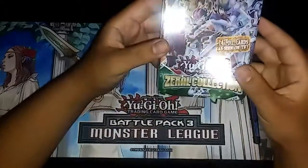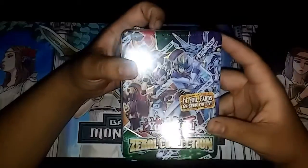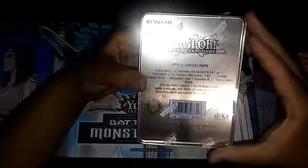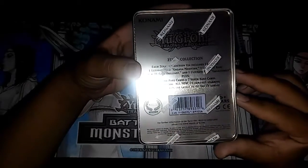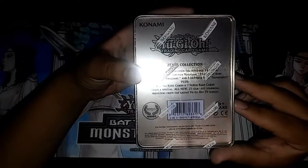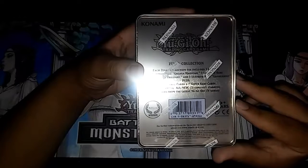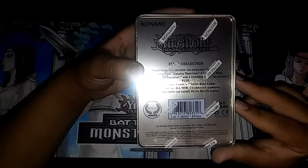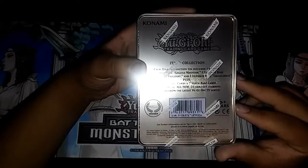I'm here to do a quick video on the Zexo collection tin. As you can see, this one has a 14 photo card that's seen on TV, and this item is not that hot, but since I got a good deal on it, might as well. It says right here that each tin comes with one Ultimate Rare Gagaga Magician, one Ultimate Rare No. 20 Giga Brilliant, and one Ultimate Rare Gagaga Bolt, plus four Ultra Rares and seven Super Rares.